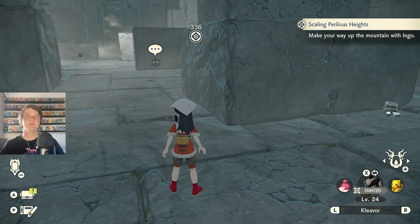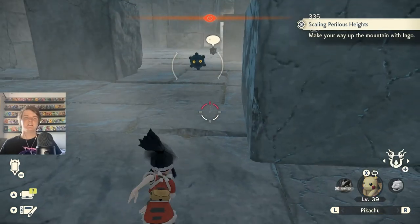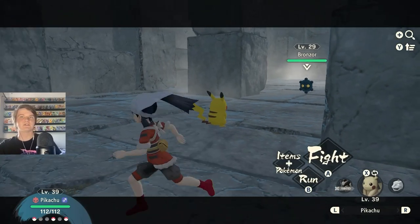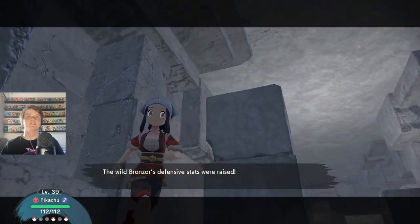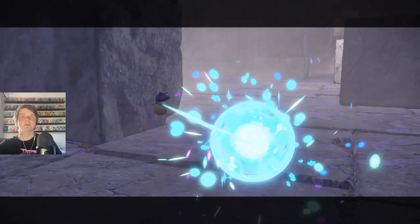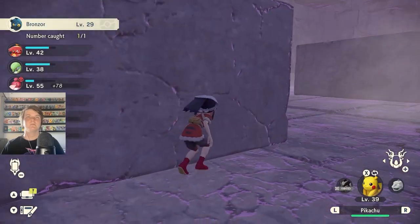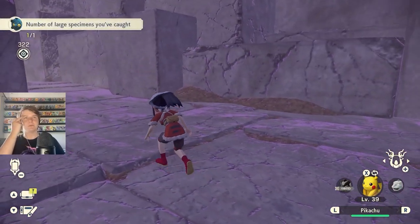We've got one rideable Pokemon for every new area. Oh - Bronzor! New Pokemon, and he just saw me instantly. Now that I think of it, there's probably one more rideable Pokemon that wasn't announced in a trailer or something. Can we catch the Bronzor? Surely we can - why would we not be able to? And first try, nice! I don't know how we're meant to get up there - there's got to be some Pokemon that can climb walls.